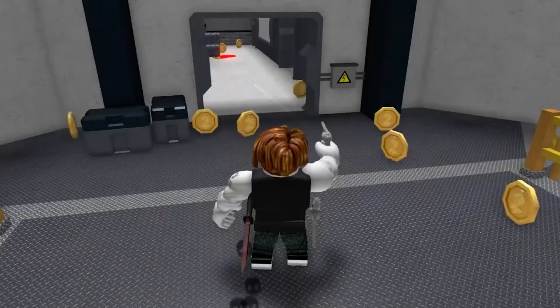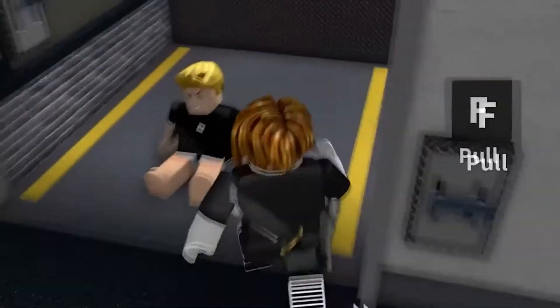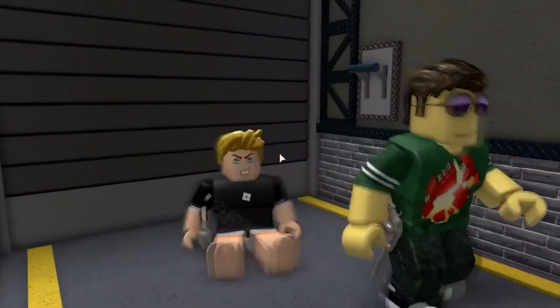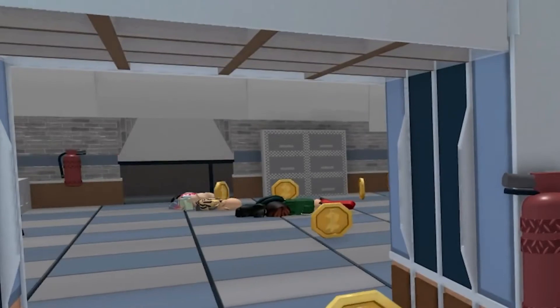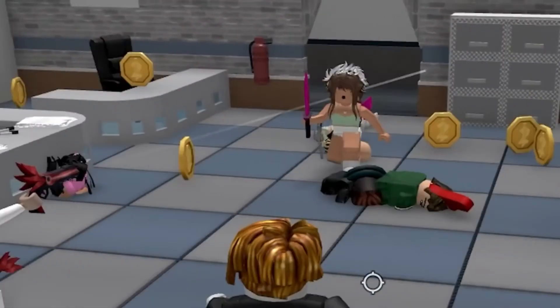The innocents are unarmed and cannot harm other players. Their purpose is to aid the sheriff by witnessing murders to figure out who the murderer is. If the gun is dropped by a killed sheriff, an innocent can pick it up, becoming the hero if they succeed in shooting the murderer. Innocents gain XP depending on player activity, such as survival time and making their coin bag full. The hero gets the same XP as innocents with an increase for winning the round, multiplying after each hero.